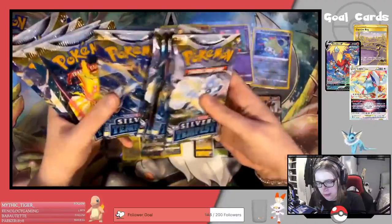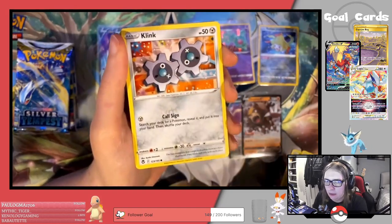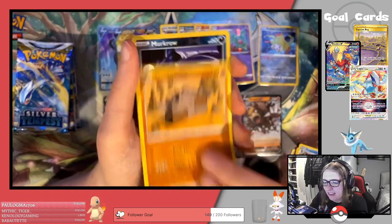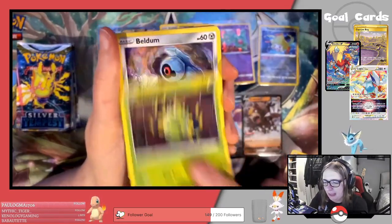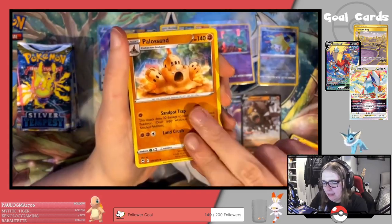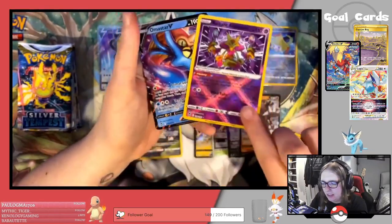So we have 10 booster packs left. We've got Meditite, Durant, Fletchling, Dratini, Clink, Psychic Energy, Emergency Jelly, Araquanid, Stonjourner, Reverse Murkrow, and an Amoonguss regular rare. Next pack: Hawlucha, Spinarak, Beldum, Croagunk, Solosis, Metal Energy, Torracat, Palossand, Dragonair — we've got the Radiant Alakazam, I don't have this one yet — and the Omastar V.